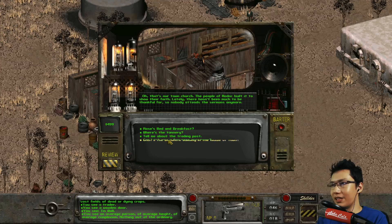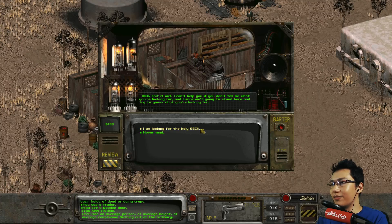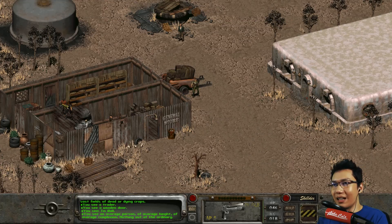What's the big white building in the middle of town? 'That's our town church. The people of Modoc built it to show their faith. Lately there hasn't been much to be thankful for, so nobody attends the sermons anymore.' I'm looking for a certain item - I was wondering if you might be able to help me locate it. 'Well, spit it out.' I'm looking for the Holy Gek. 'I just happen to know where it is.' Really? 'I guess we'll have some business to discuss after all.' Just tell me where I can find the Holy Gek. 'That's one big chip on your shoulder. Come back when that chip...' I don't think he's telling the truth.